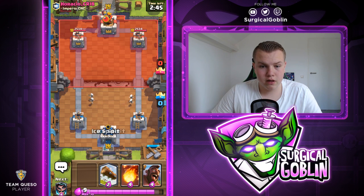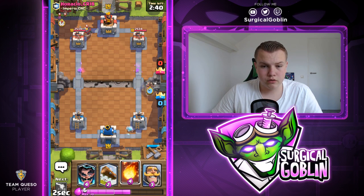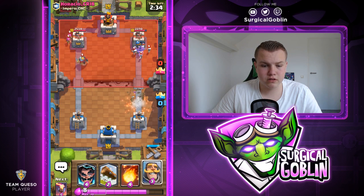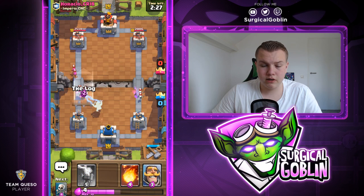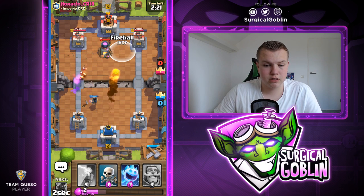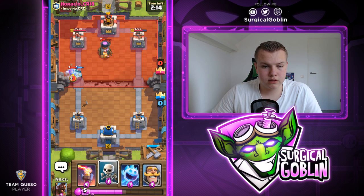Let's see what our opponent is playing. He starts off with a Knight in the back. I'll go with a Hawk Rider. I might wait on the Fireball — maybe he'll drop something else. Let's drop an Electro Wizard. I think he's using Graveyard because he showed us a Knight, skeletons, and a Log. Definitely Graveyard — let's Fireball his Furnace to get damage and almost take it out.